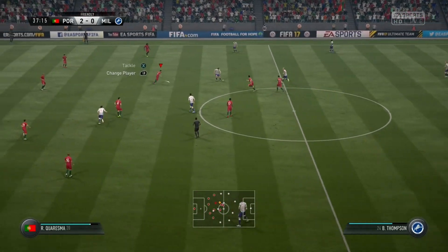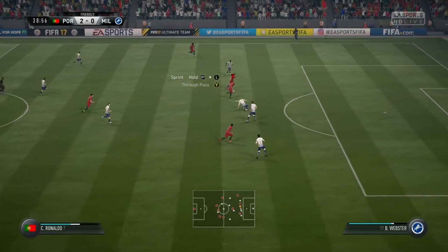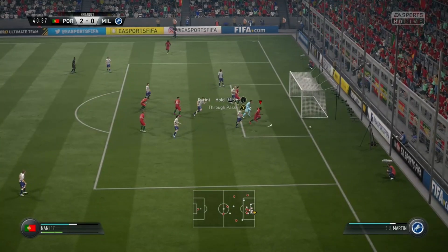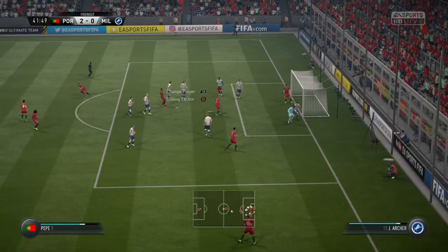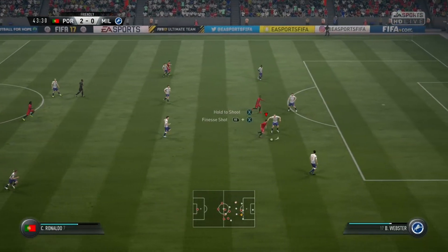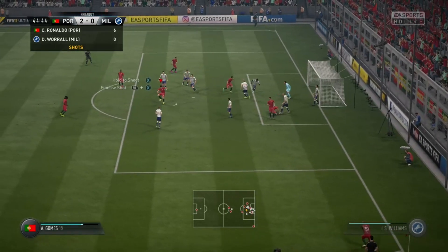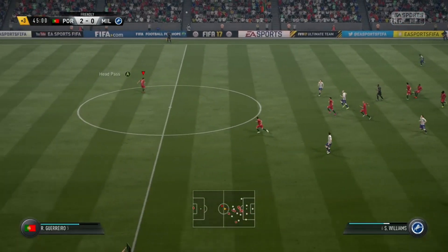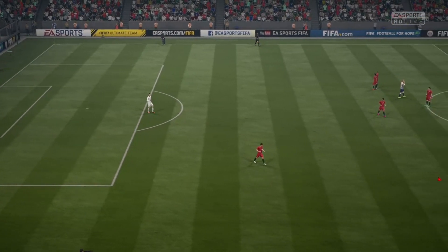That's cut out by Cristiano Ronaldo. Nani looking good on this move. Corner given. Ronaldo — very good stop here and the save is made by the goalkeeper. Not a great chance, space for the shot — fantastic save. And a corner given by the referee. Good defending, and there goes the whistle for half time.